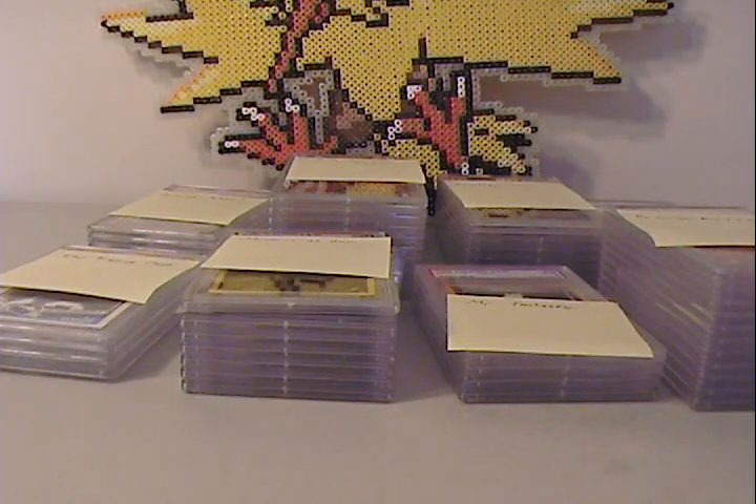Hey guys, it's Silver Snorlax and I'm back today with PSA Returns, round 18. There are 54 cards in this particular round, and this is the introduction to PSA's new slabs for Pokemon cards. PSA announced about 6-7 months ago that they were creating new slabs that were thicker and better looking. They rolled them out for sports cards but didn't do it for Pokemon for ages, so I'm glad they finally got around to it.